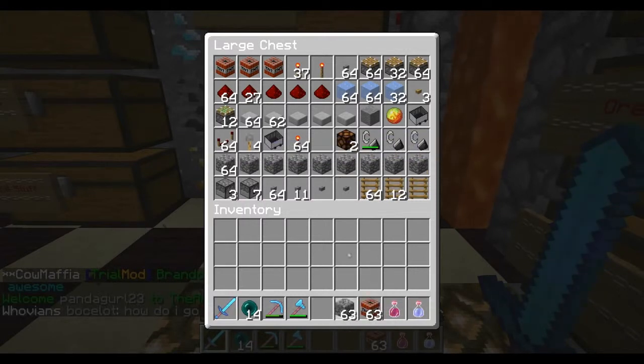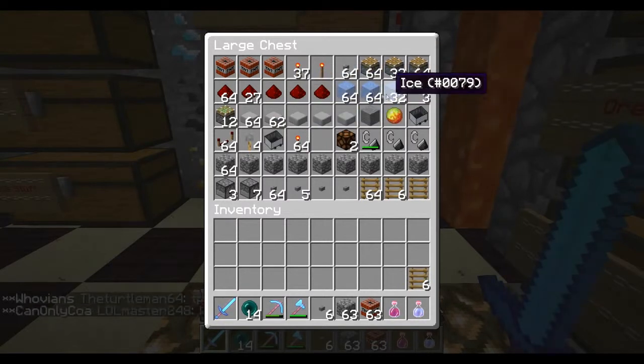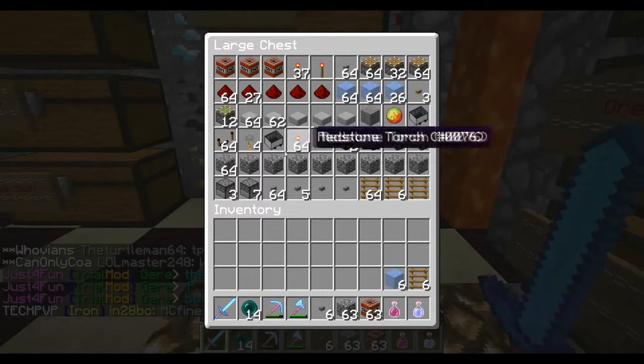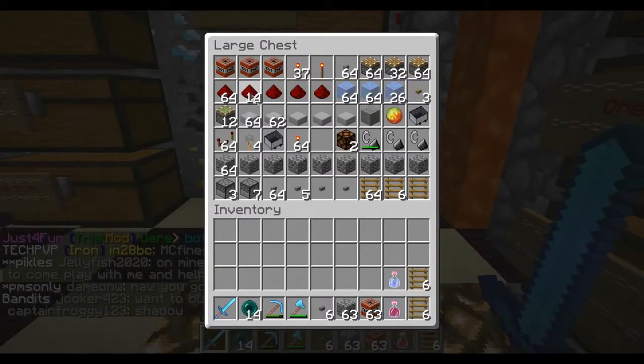So TNT, I'll grab a stack of cobble. Buttons — Matthew, do you have a bucket of water? I need some water. I got some ice. Buttons, ladder, ice, I think that's it. Redstone, torches.